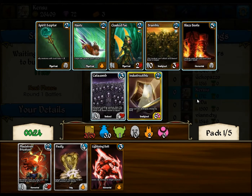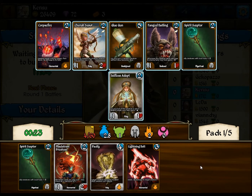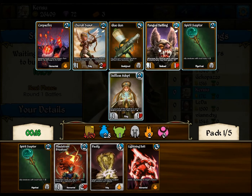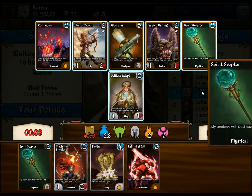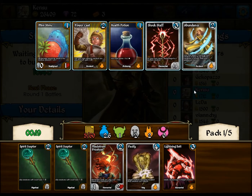Indestructible. The picks here are Blaze Boots and Spirit Scepter. Spirit Scepter is actually very good in this set, because there's a lot of dust creatures in Eve. Selfless Adept isn't terrible. Fang Battling I find overperforms frequently, so does Cherub Scout. So really, Spirit Scepter, Glue Gun, Cherub Scout, Selfless Adept — these are all good cards. I'm actually going to go with the Scepter, though, because I want to try and build the dust deck.